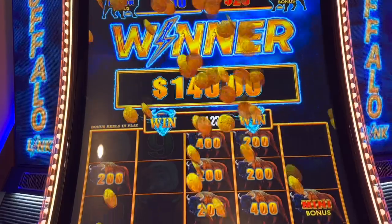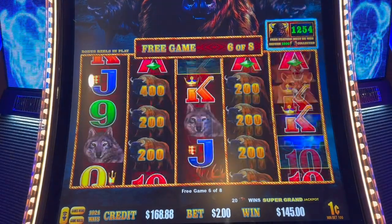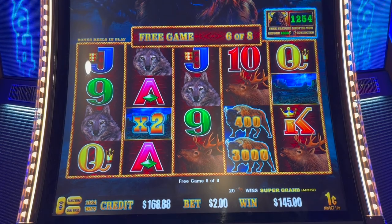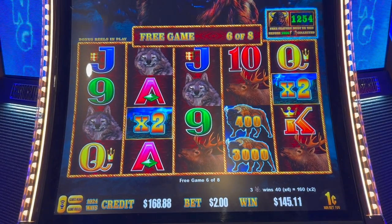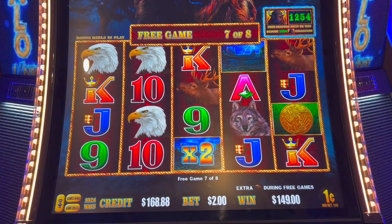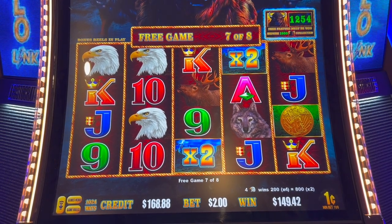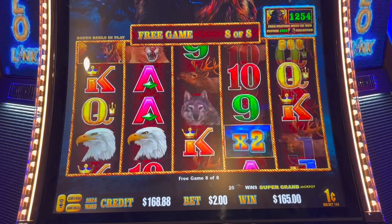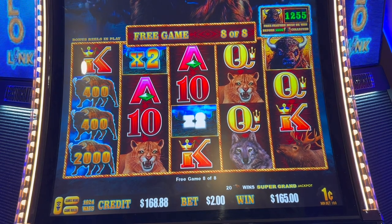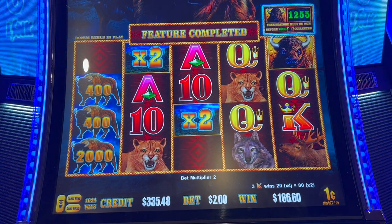Okay guys, back in the free games — oh, look at those things! Sunsets! Oh okay, come on coins. Oh, three three three three. We got the eagles — oh, eagles, $16. Okay, last chance. We got the kings there — at least something. Not bad, you guys — $166 on a $2 bet. That's awesome.